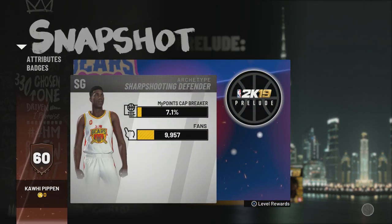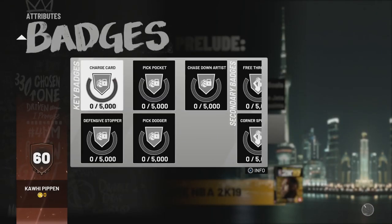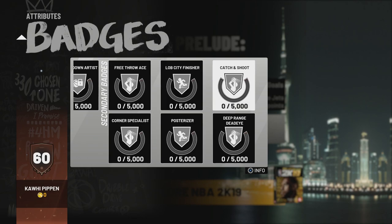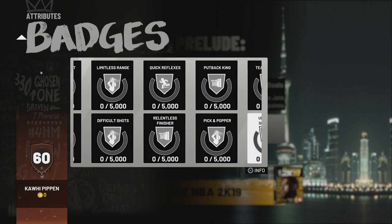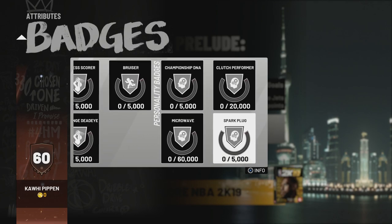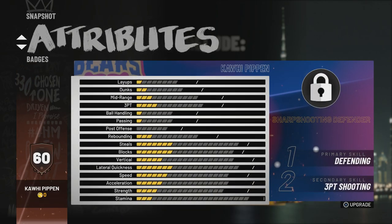As you can see, I'm a sharp shooting defender — primary defending, secondary three-point shooting. My primary badges are some nice ones. Another reason why I went for the three-point shooting is because you get silver badges: catch and shoot and corner specialist, both at silver. That's pretty nice and it's definitely going to help with your shooting.